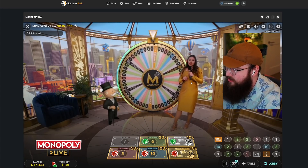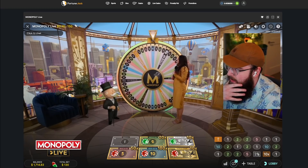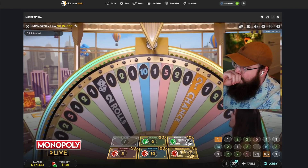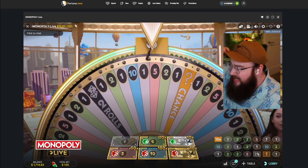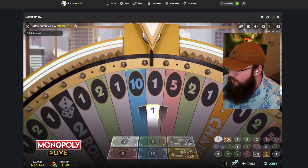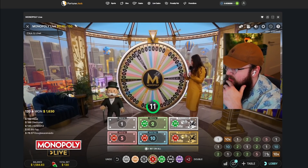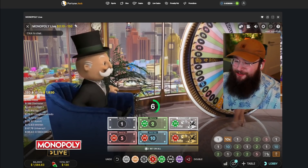Oh my god, so we need to hit literally anything other than a one. We're actually headed towards another chance — oh it's definitely over it. Could you get to that ten? Maybe... oh, I feel like it's a one. Oh no — that ten would have been two thousand dollars right there.